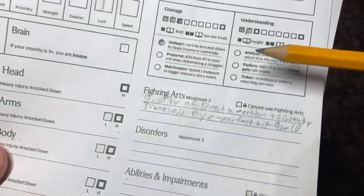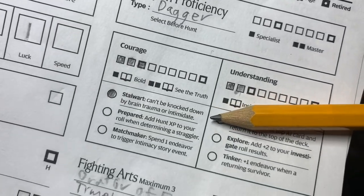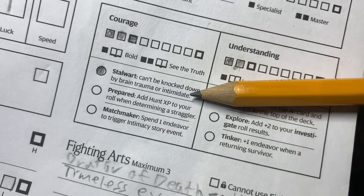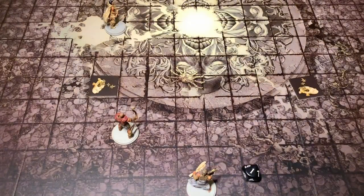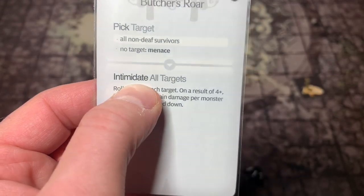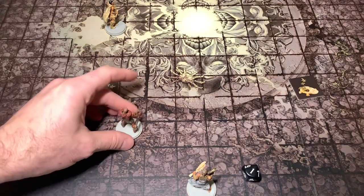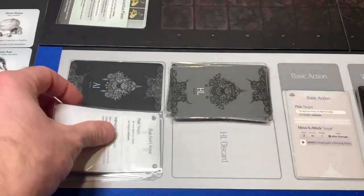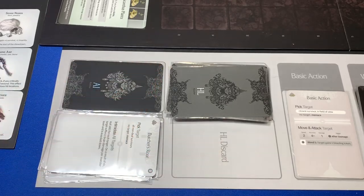I'm going to give Gold Moon a token on her infectious lunacy card and a token to Riverwind as well. Both characters suffer one brain damage — bringing Gold Moon down to one insanity, and Riverwind down to four. The cool thing is Gold Moon has her Stalwart from her courage event: she can't be knocked down by brain trauma or intimidate. And since Butcher's Roar is an intimidate action, she's not going to get knocked down. We're going to discard the Butcher's Roar and move into our survivors' turn.